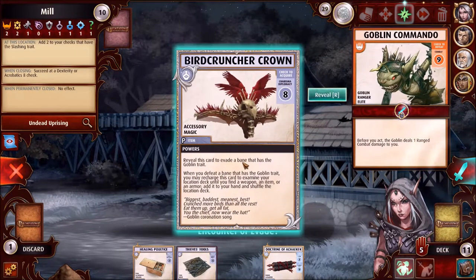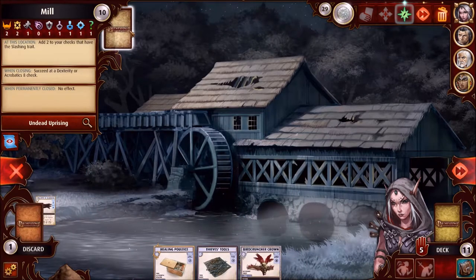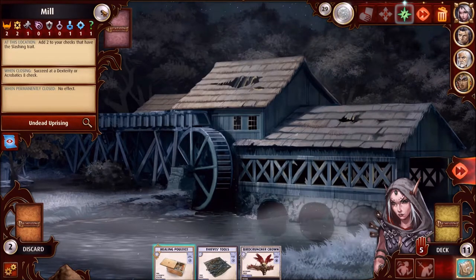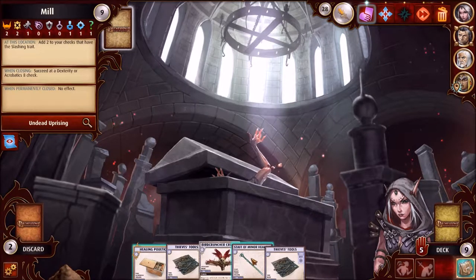Drawing a Potion of Secrets but not acquiring it. We try for a perception check — succeed and get through one card of the deck. We're not going to use the healing potion yet. Over at the vault, before something bad happens the fighter uses the Staff of Minor Healing.